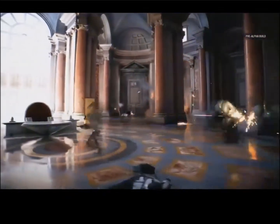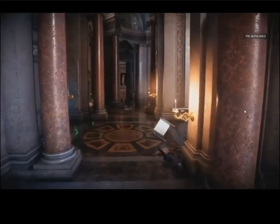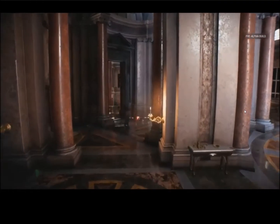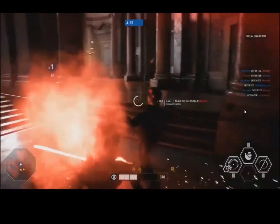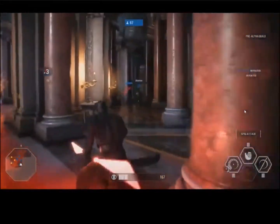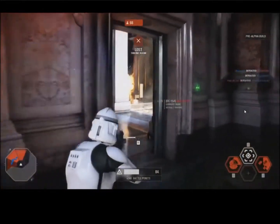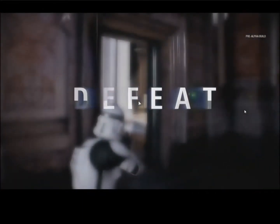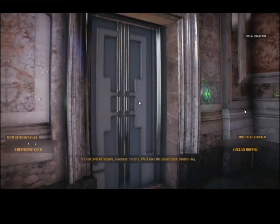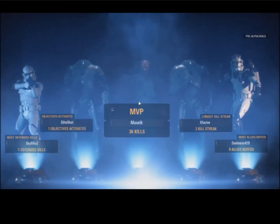In this third phase, the droids are trying to capture that throne — super close quarters. Han Solo is just getting torn up. Darth Maul is just destroying absolutely everything. Any tips for taking him down? The tip is: blasters. Run away and just shoot the crap out of Darth Maul. He was our MVP — look at that. Moose ended up picking up 36 kills. My goodness.